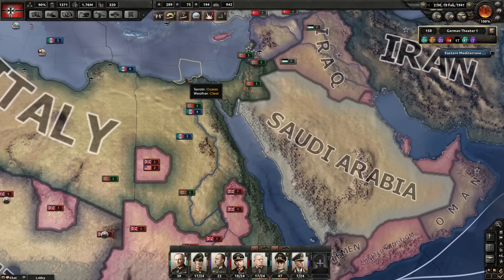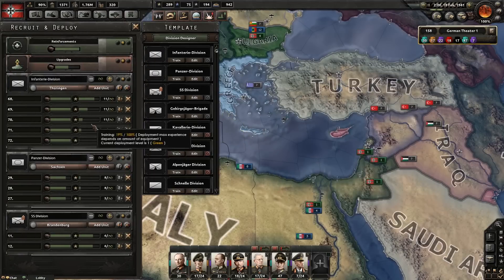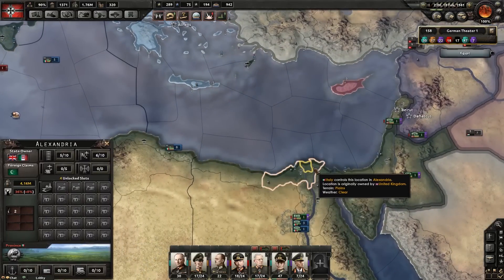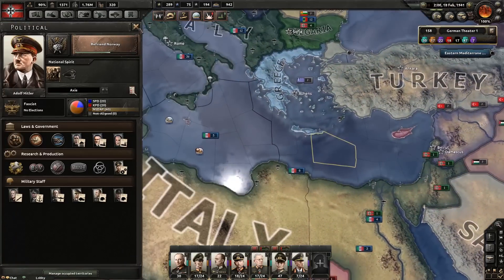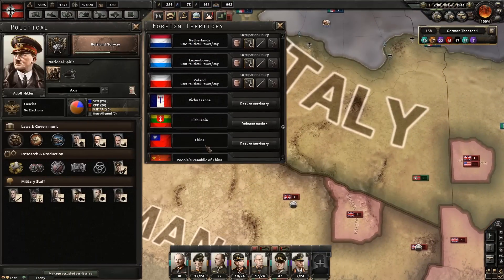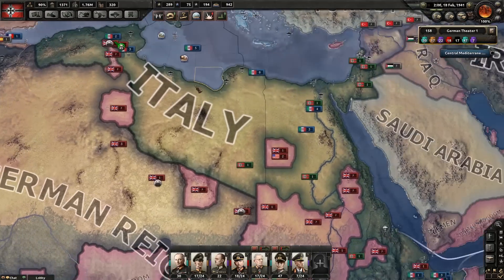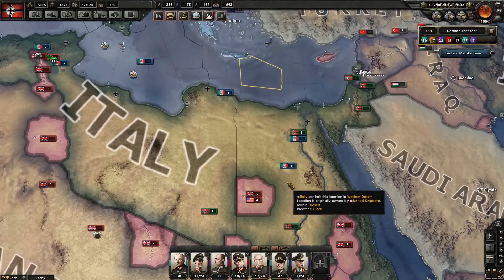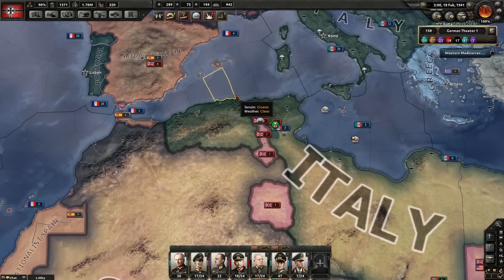Pretty much no divisions are needed in a garrison defensive position at the moment. Though you should probably look into getting a specialized military police division to patrol the occupied areas - at least one per state - to reduce resistance. But I don't think they actually count as occupied areas now, since you got Tunisia and Algeria in the peace deal. They are yours de facto and de jure.